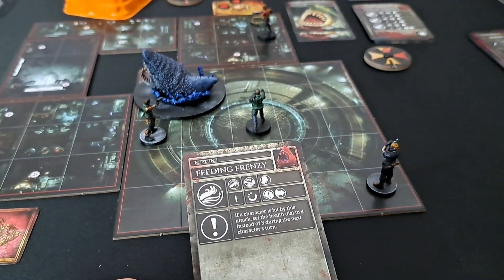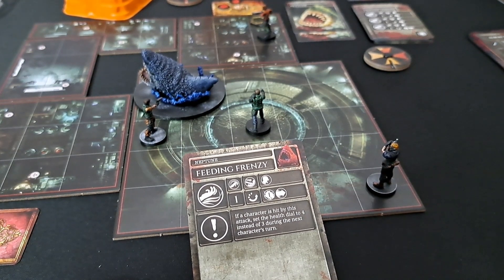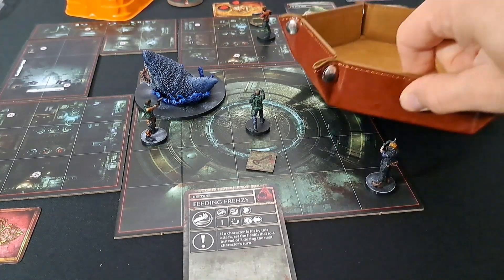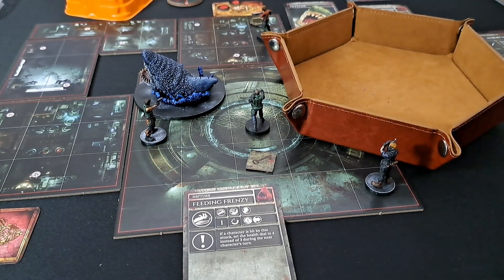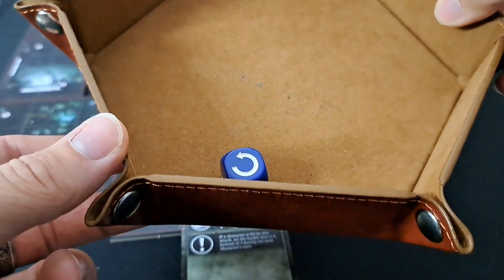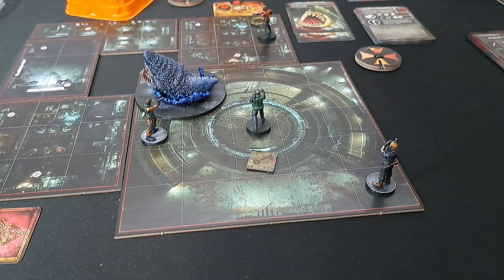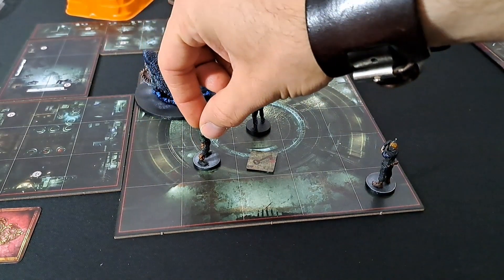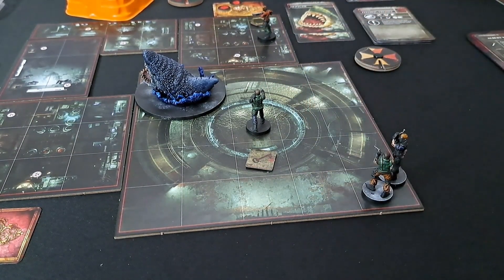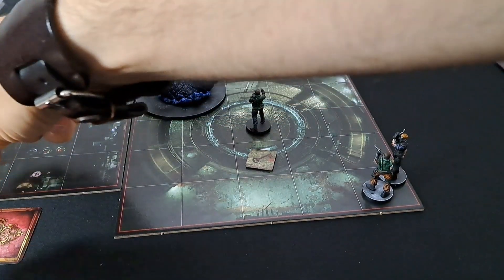Neptune — Feeding Frenzy: attacks Chris. If Chris is hit, set the health dial to four during the next character's turn. Chris needs a medium dodge or better — he rolled a large. Chris's turn — he moves one, two, three, four into Wesker's space because he's one from danger. One token removed — that tile is now gone.